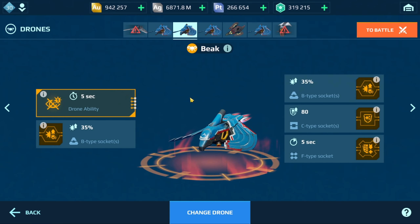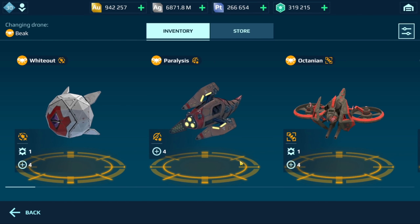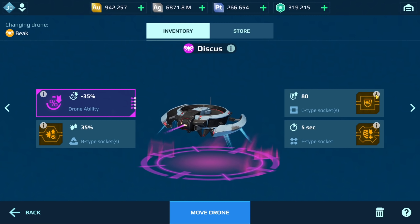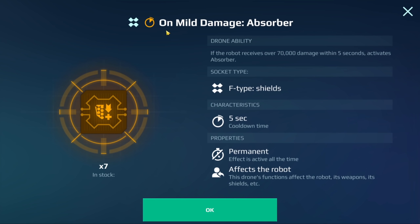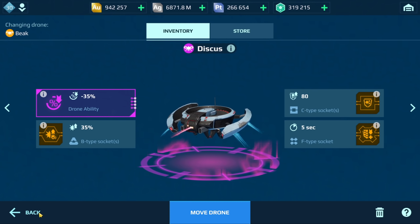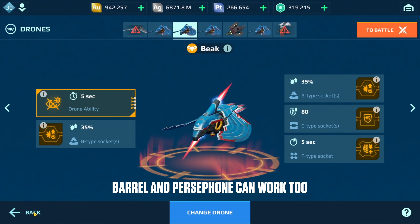If you don't have the beak drone, a cheaper alternative is the discus. I have one set up with on suppression immune damage, on repair unit defense, and also the on mild damage absorber chip. You could also use the barrel and Persephone — they work really well for this build.